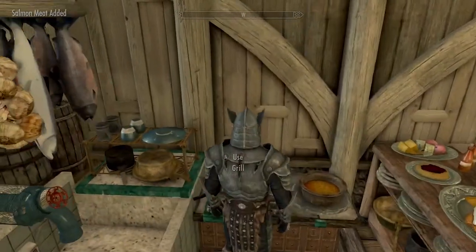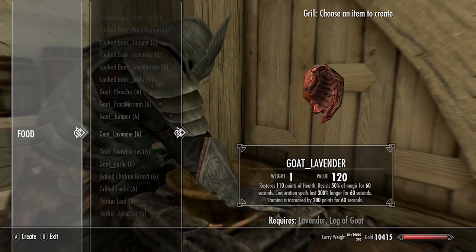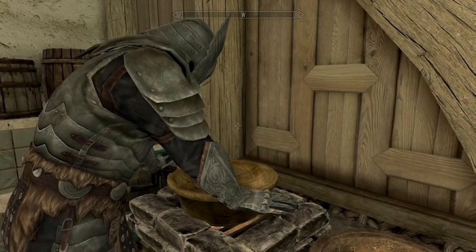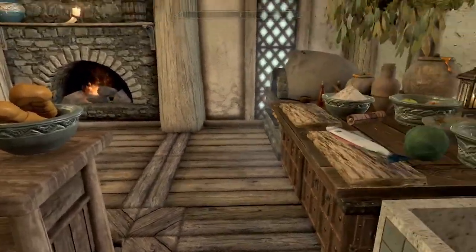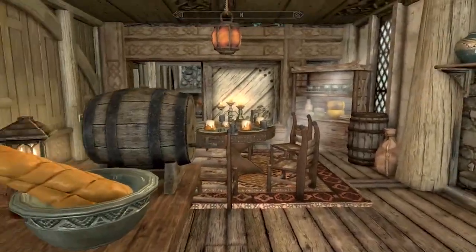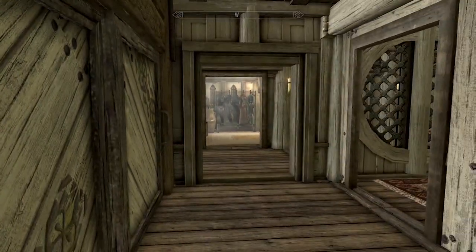Got ourselves a grill — oh wow, there's like custom recipes and stuff. Now that's kind of nifty. And then we have the vanilla cooking pot with a whole bunch of stuff. Beautiful kitchen, I love this area. And then when we're done inside of here, make sure to save energy — turn the lights off and close your sliding door. Very cool!